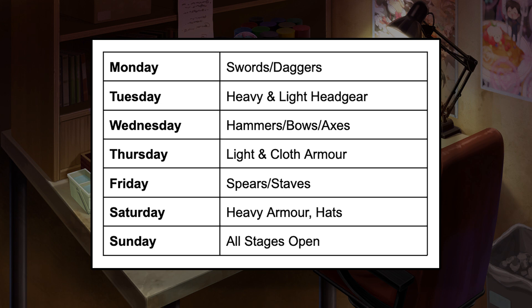Monday's stages will drop materials for swords and daggers. Tuesday's stages drop materials for heavy and light headgear — light headgear is the stuff that aquatic or flyers use. Wednesday's stages drop materials for hammers, bows, and axes. Thursday's stages drop materials for light armor and cloth armor, so that's robes and such. Friday's stages drop materials for spears and staves. Saturday's stages drop materials for heavy armor and cloth hats, so mage hats. And on Sunday, all the stages are open. You'll notice accessories weren't mentioned — materials for accessories can drop randomly from any of the stages, but their drop rate is rare to compensate for this. This means you're going to want to be strategic and focus your grinding on certain days.